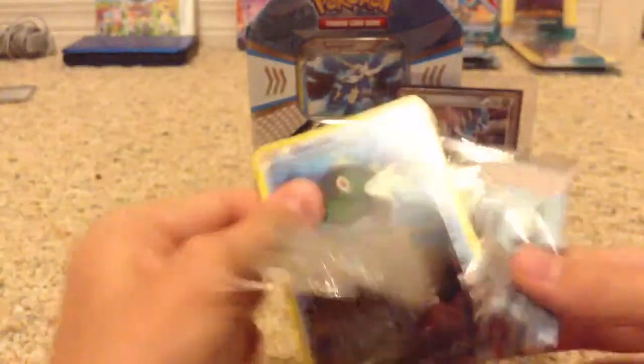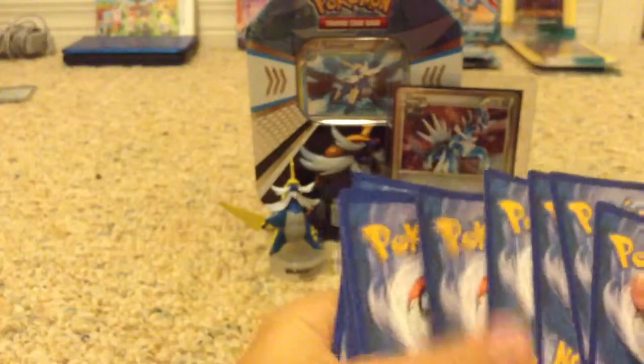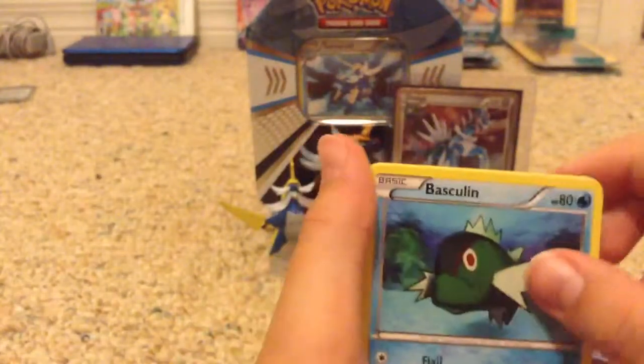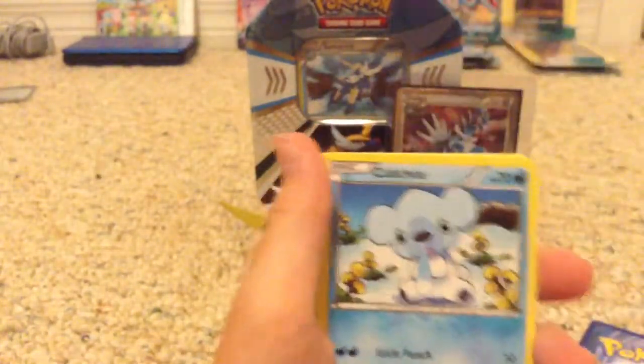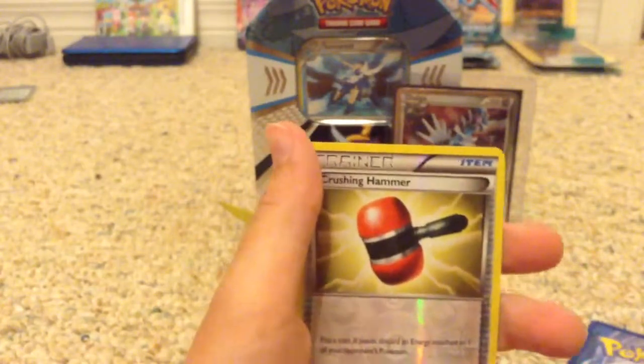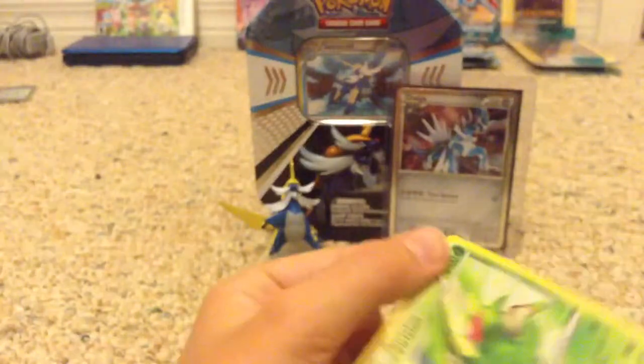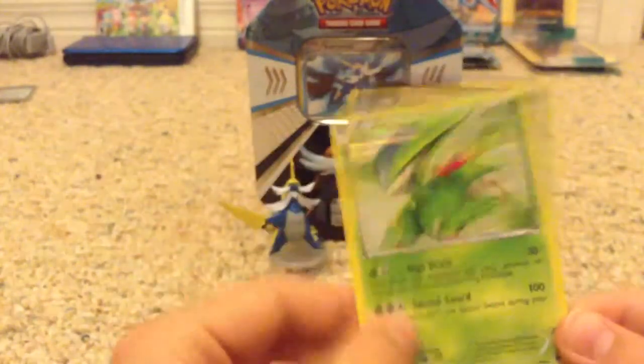Last pack of this epic tin. So far I got a Dialga secret rare — I'm super excited to have that card. I don't know how much it's worth, I'm gonna have to look it up. Final pack cards: Purloin, Cubchoo, Darumaka, Ducklett, Sigilyph, Drilbur, Klink, Crushing Hammer Reverse, and a Virizion Holo — which is not a secret rare, but I love it. That's epic!